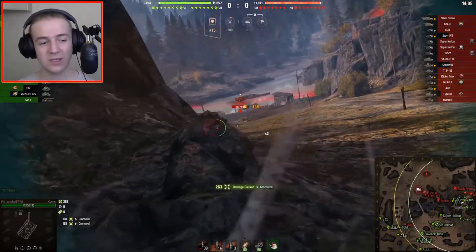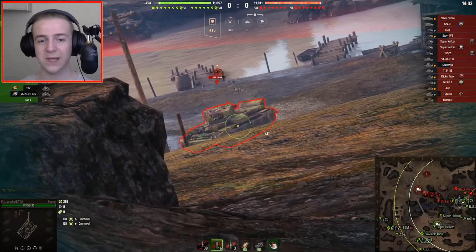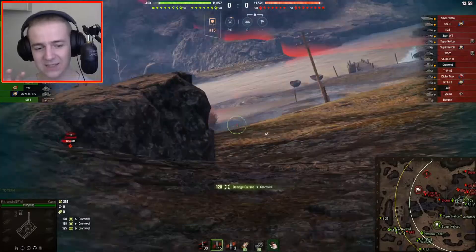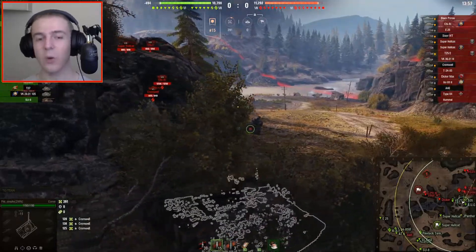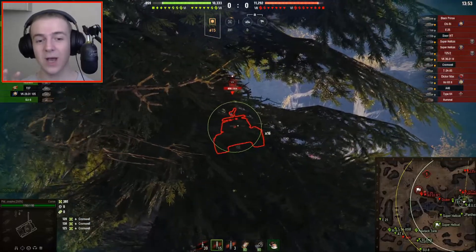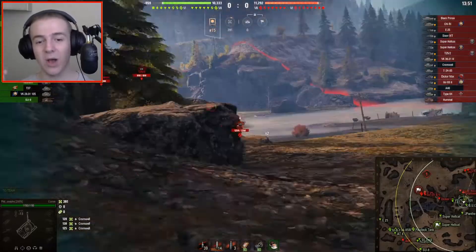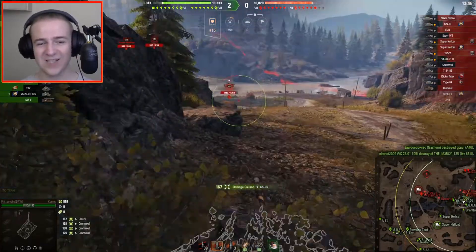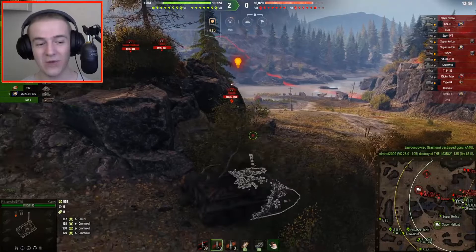The first thing you might notice about Phil's setup is that he has APCR rounds on the one key, but he's actually switching to AP rounds when he doesn't need the premium ammo. With him having so little AP, he is going to run out eventually because this tank has really good DPM and reloads quite fast.